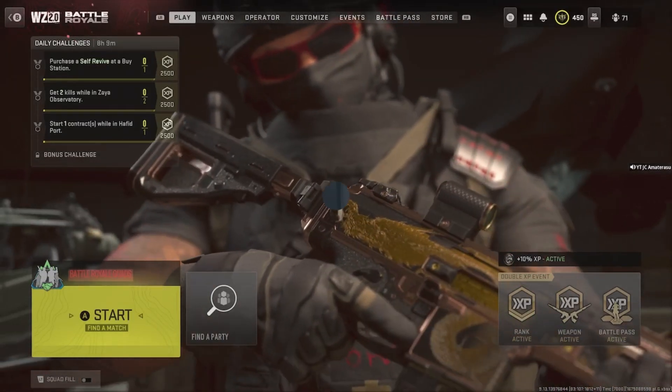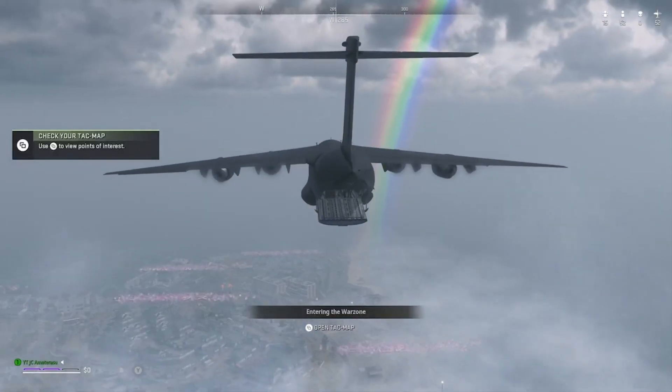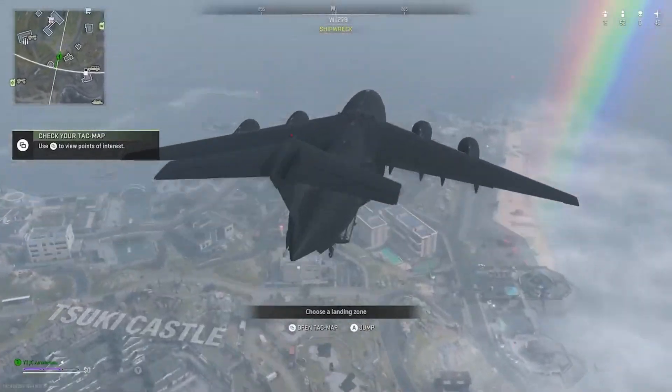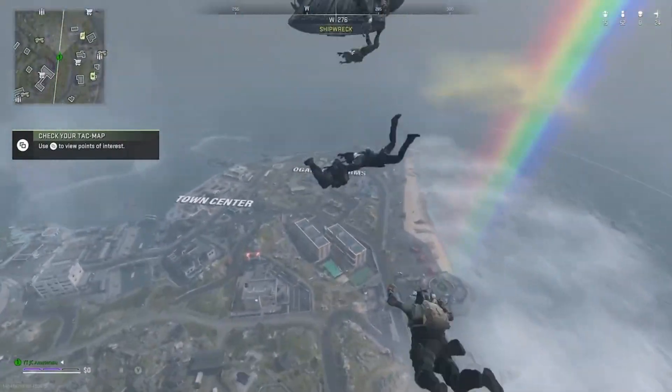All you gotta do is follow the end of the rainbow in the sky — where the rainbow ends, that's exactly where all the floating boxes are. Inside you can see the loot waiting for you.